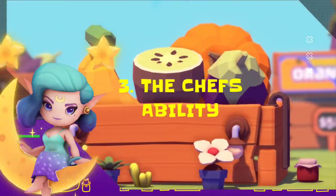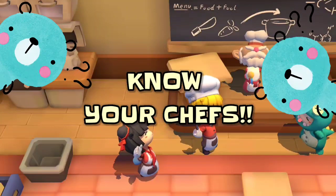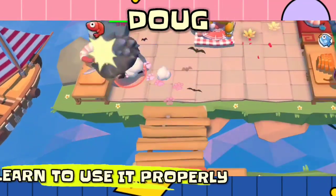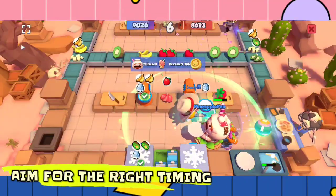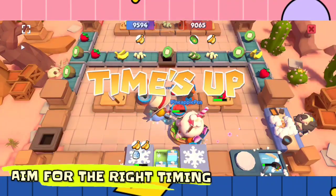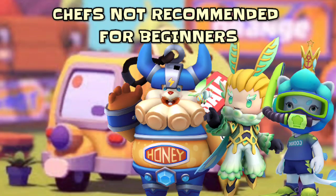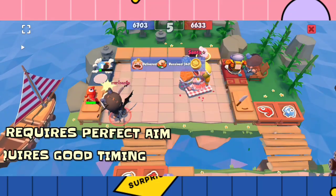Number 3: The chef's ability. Know your chefs first. Each chef has their own unique ability, and to activate it you must know how to use it in the appropriate way. Some chef's abilities require good timing depending on the situation, and also depending on your teammate's chef. There are also chefs that are not recommended for a beginner's play style — like Dom, Edward, Anubis, Carlos, and Didu — because their abilities require perfect aim and good timing.